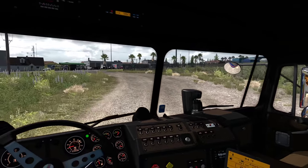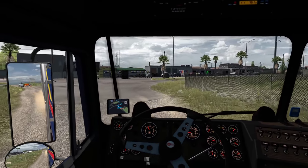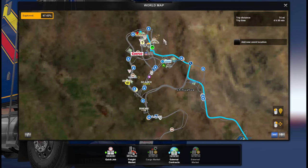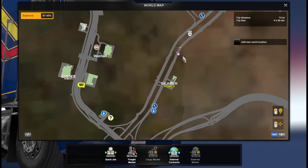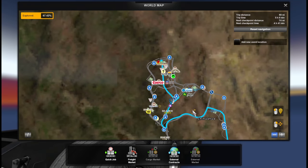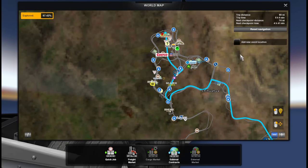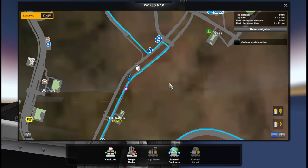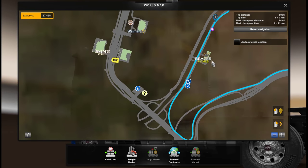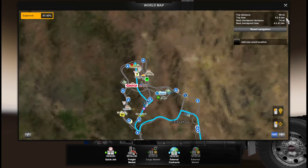Chihuahua City itself has over 14 delivery points, over 10 gas stations, 6 service stations, and an international truck dealer. There's also a lookout area we might pass through. Let's check our route because Chihuahua City is massive as you guys saw in the map.